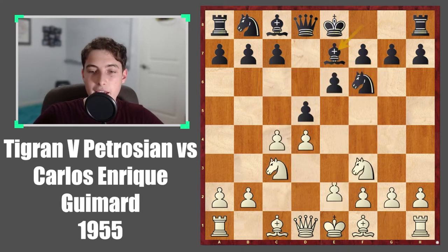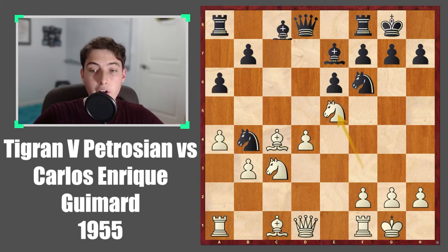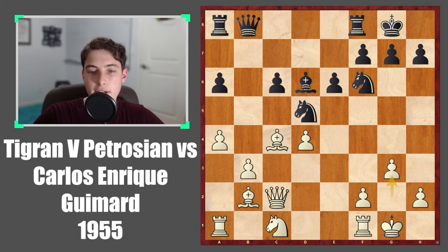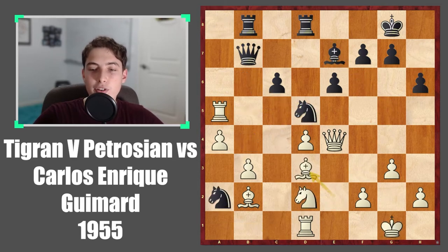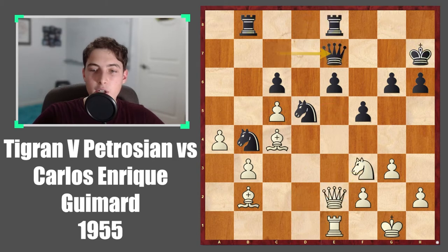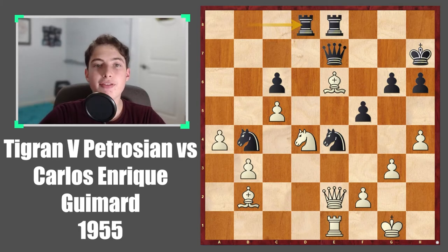Petrosian had the white pieces, and the opening and early middle game we'll go through very quickly because really we want to focus on this beautiful attack that occurred in this game. Petrosian maneuvered his pieces as he usually does, finding the ideal square for them. Right around here we already see that white is starting to make some advancements, and I would consider this the first move in the 17-move attack.